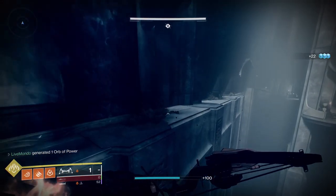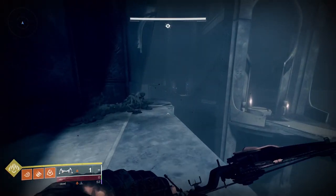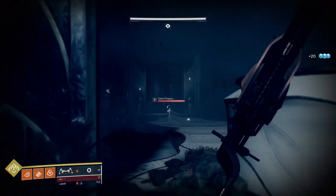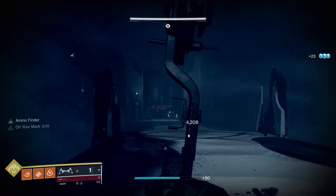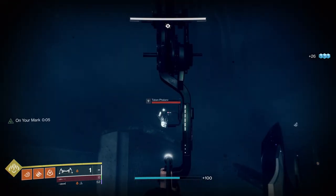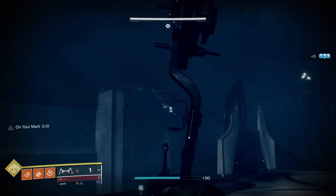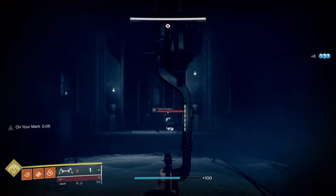The jump right in front of us is kind of difficult — on anything but maybe a Warlock, or a Titan with the boots. I always go left and shorten the jump for myself. One of the great things about doing that — going left or right — is there's a good chance you're going to get some ammo. Just mopping up the last couple of ads. So that's this wave of ads done — there are a few more after this.